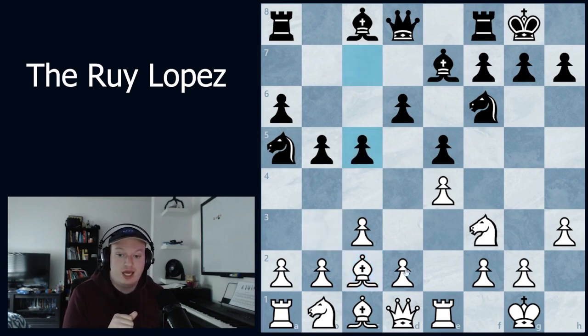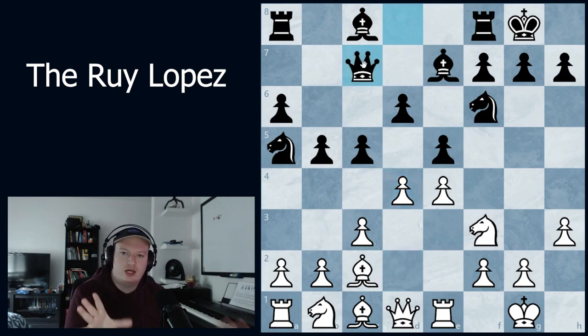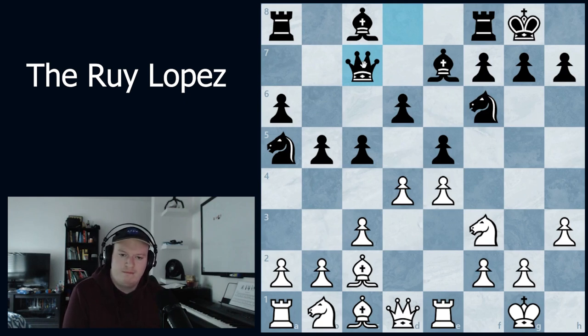After bishop to c2, we'll see c5 and usually d4, and queen c7 is the main response — by far the most popular move. This is kind of where the theory ends and where I want to stop at this position. Now let's take a look at the pawn structure and then a game I've played to get an understanding of how the game should progress, because reaching the position doesn't mean we know how to play it.